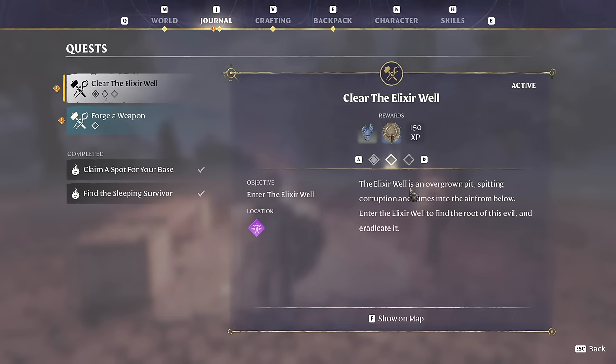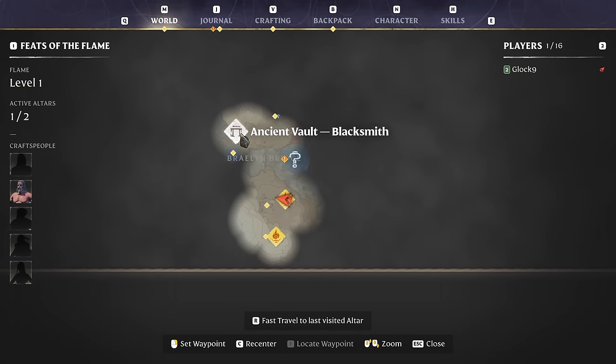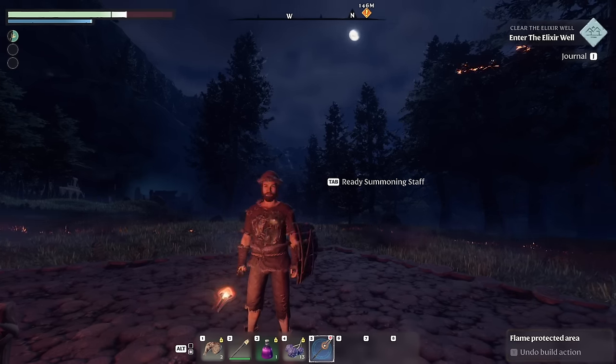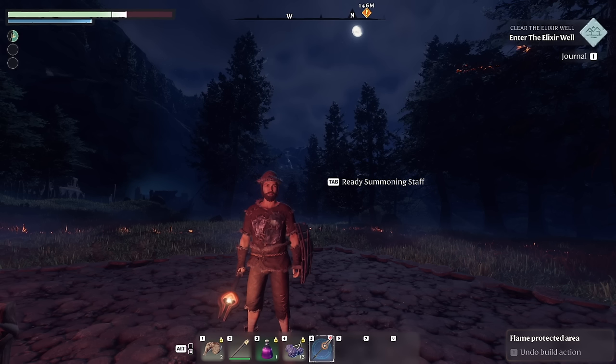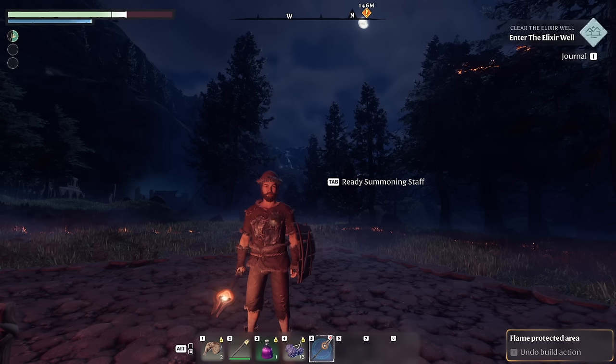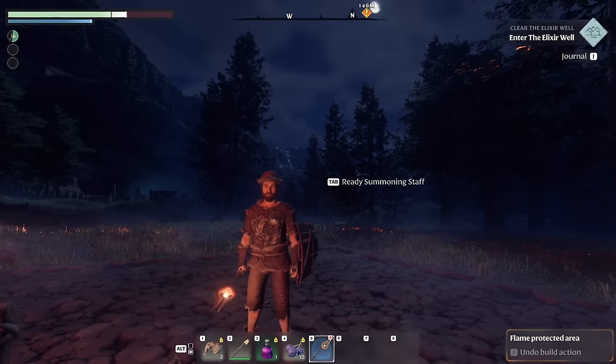The blacksmith also gives us a quest: 'Clear the Elixir Well — it's an overgrown pit spitting corruption and fumes into the air from below. Enter the elixir well to find the root of this evil and eradicate it.' He also wants us to forge a weapon. Before I do anything else I'm going to spend the night grinding for stone, then slap together a basic base — walls and a roof — because as the blacksmith said, having a roof overhead might give us a buff.